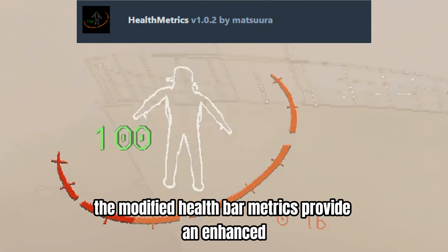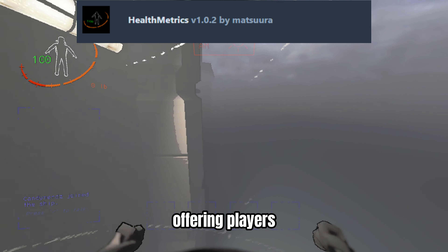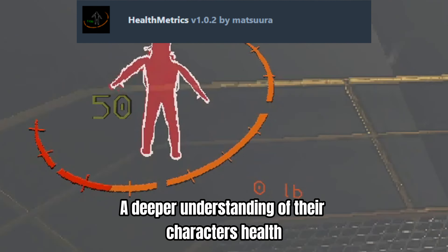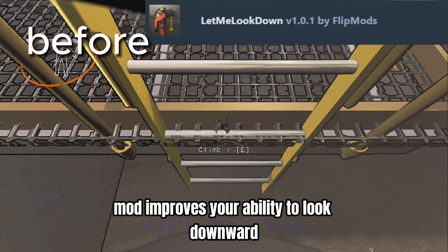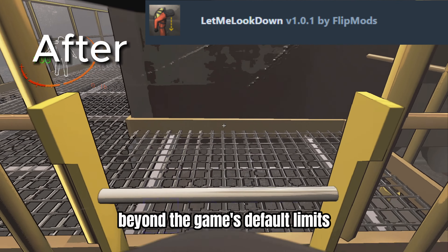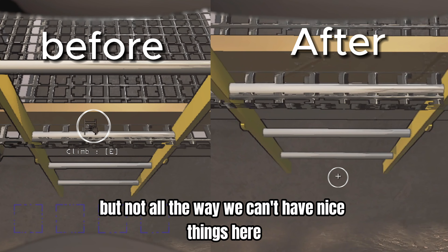The modified health bar provides an enhanced visual and functional upgrade to the game's default display, offering players a deeper understanding of their character's health. The Let Me Look Down mod improves your ability to look downward beyond the game's default limits, enhancing vertical situational awareness — but not all the way; we can't have nice things here.